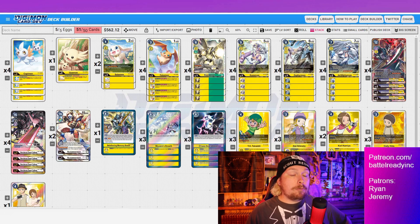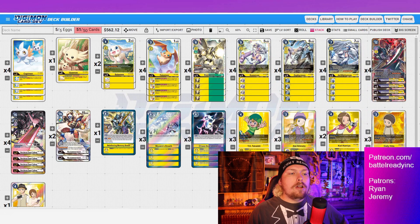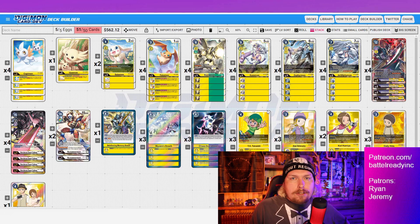Zoe is a three-play-cost Tamer. On play, you can add a Hybrid or Ten Warriors trait card from your security to your hand, then recover. This is more limited than TK — only pulling our hybrids from security — but it does give us a peek at our security. Unlike TK which is mandatory to take something out, Zoe optionally checks what you're working with. If you see four Patamons and a Salomon in security, that tells you to get massive recovery as soon as possible.